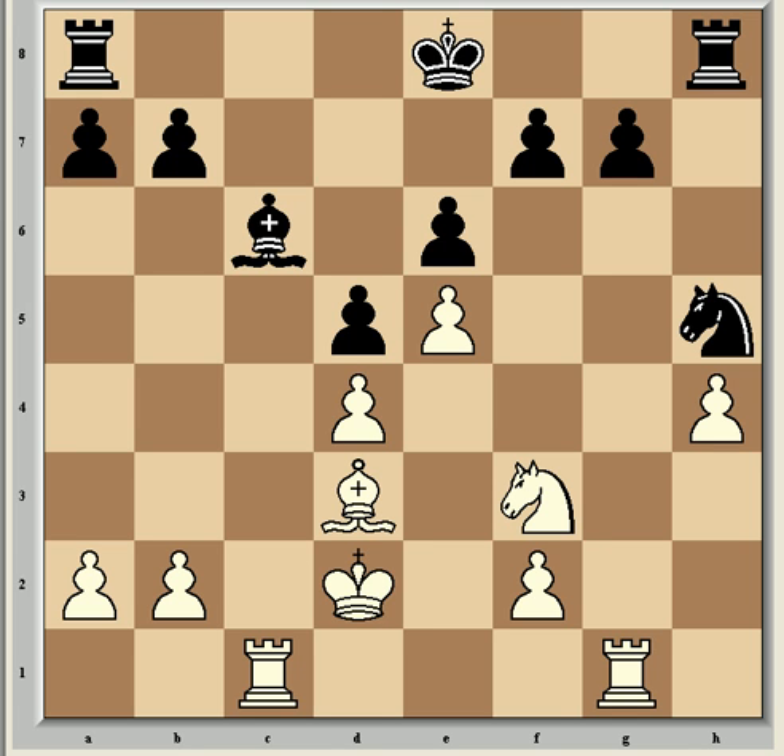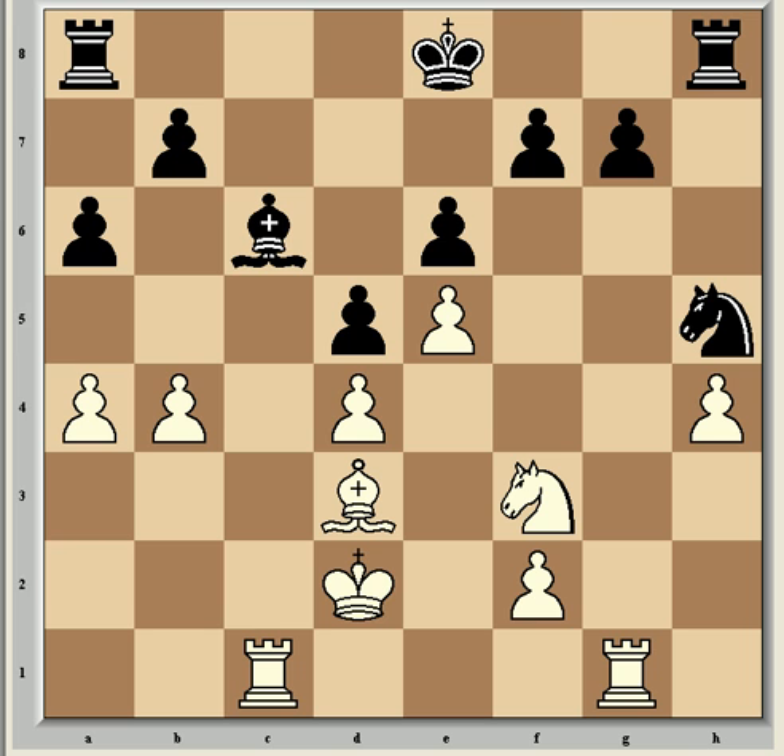But as always, Leko is very solid, and in order to increase the pressure, Kramnik now opened up a second front on the queenside with b4. So now came a6 to stop b5, and now a4 — it's very energetic play from Kramnik. He is offering his a-pawn in order to penetrate to the 7th rank with a rook.